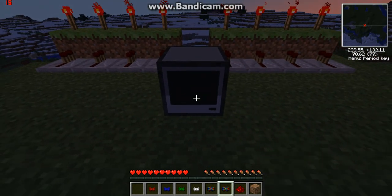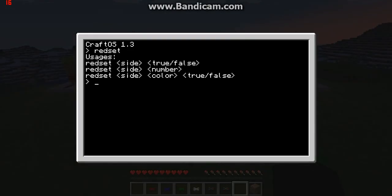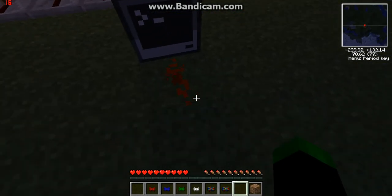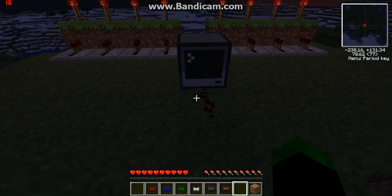Place the computer down and I'm just going to place some reds down here. Type in Redset — it will tell us how to use it. Type in Redset, the side will be Front, and True. Type inside and it will work. As you can see, the redstone is put on it.